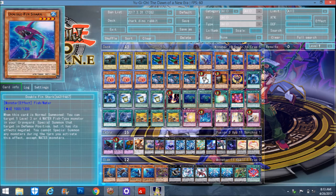Triple Double Fin Shark. He's kind of like a Wolfbark for Fish-type monsters — he special summons in defense mode and you can't special summon monsters other than Water for the rest of the turn. But he's a great normal summon and he's more of a mid to late game type of thing, but still a good card.